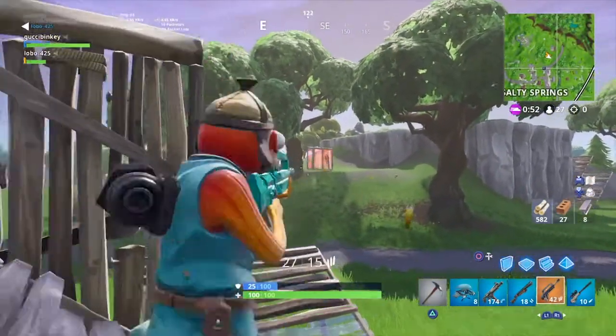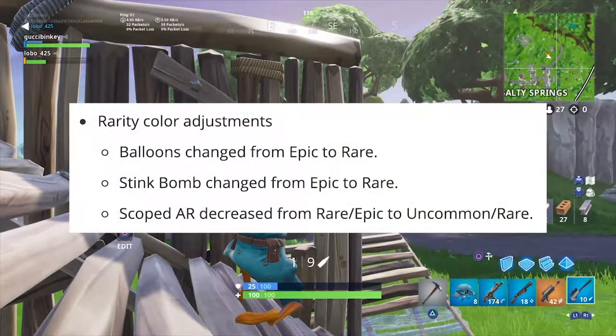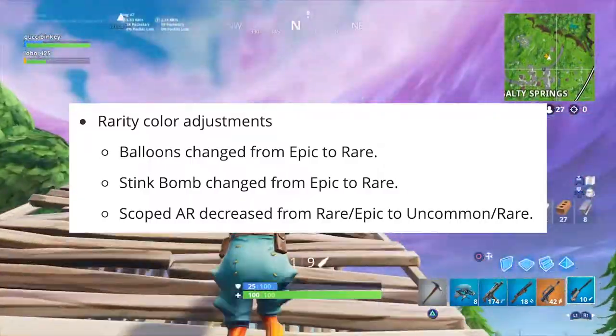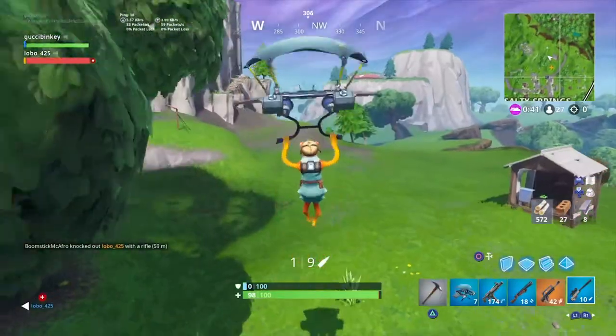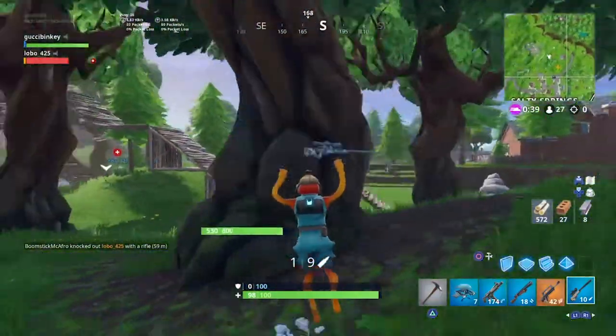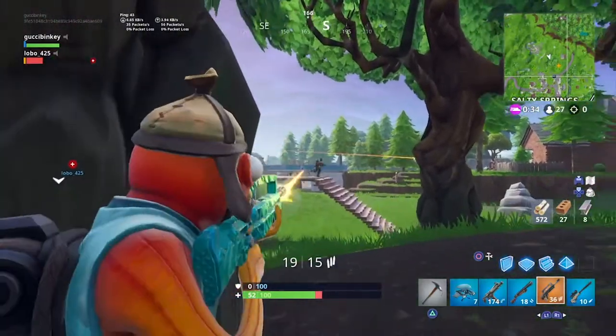The next thing they did was change rarity color adjustments. They changed balloons from epic to rare, stink bombs from epic to rare, and the scoped AR from rare to epic and from uncommon to rare. So that changes the scoped AR from purple and blue to blue and green. I think I'm okay with that — it wasn't really a big deal.